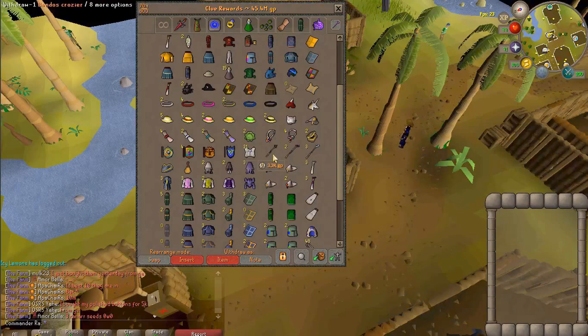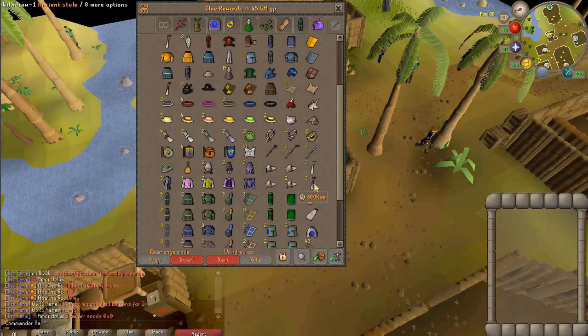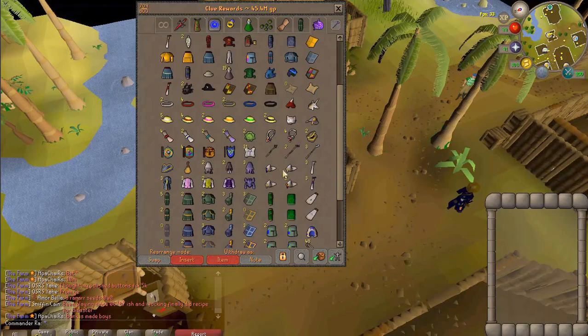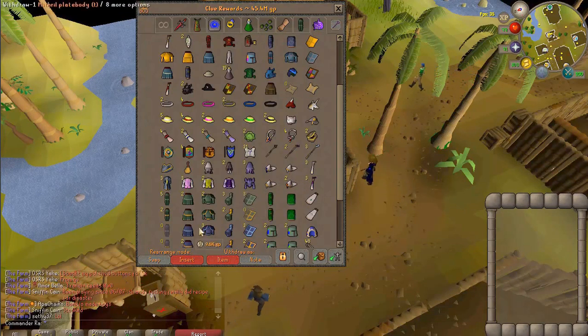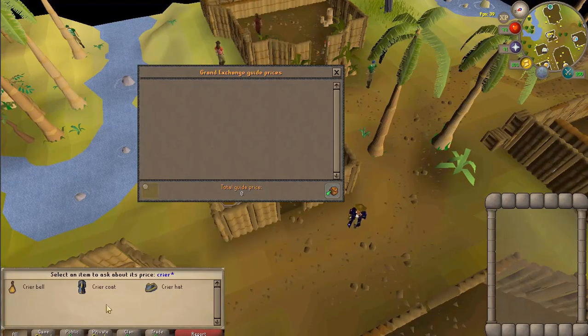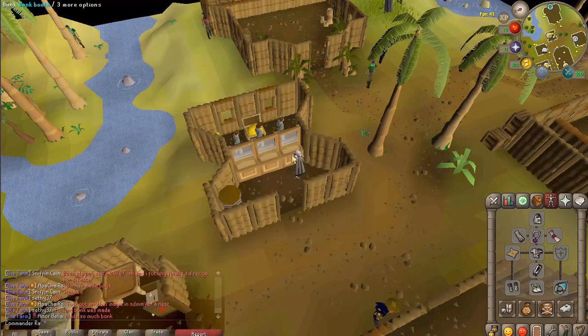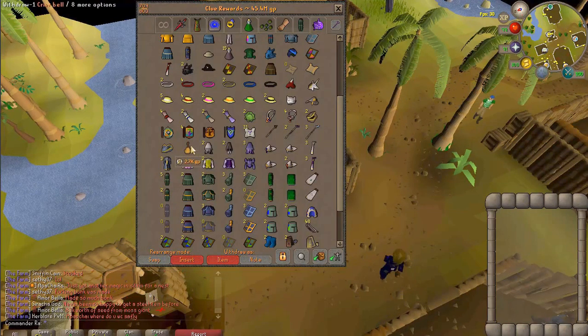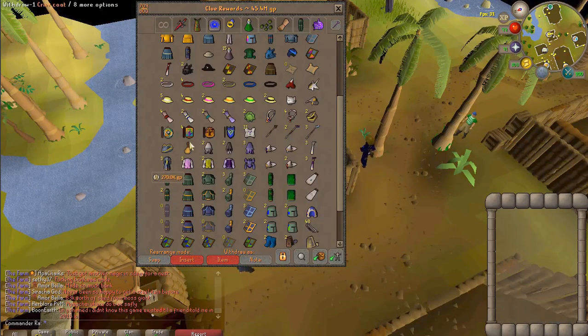I got three types of crossbows — six in total. I only got two types of stoles and didn't get the expensive one, so I got four kinds of miters: the Sara, the Bandos, the Arma, and the Zamorak. Wait — isn't that Full Cryer? It actually is Full Cryer! I got the most expensive part more than any others, so I'm happy. These are 90k each — very nice.